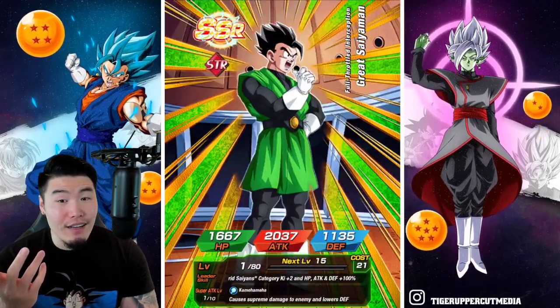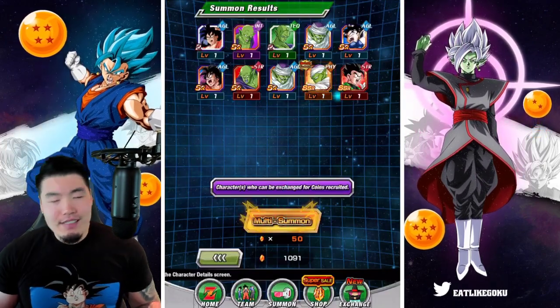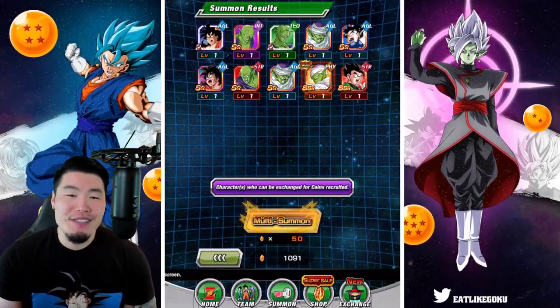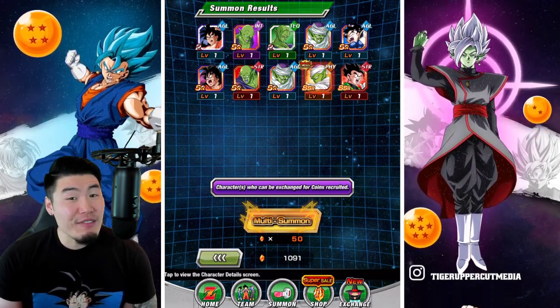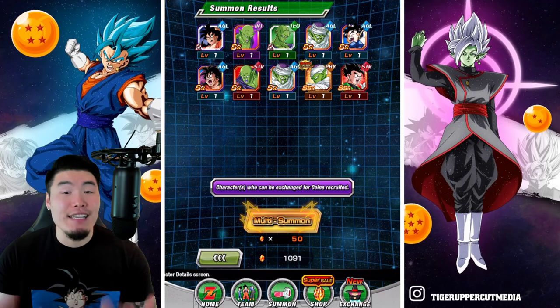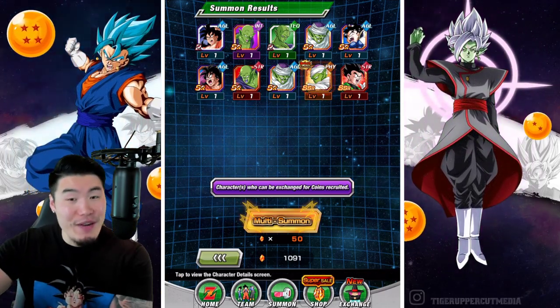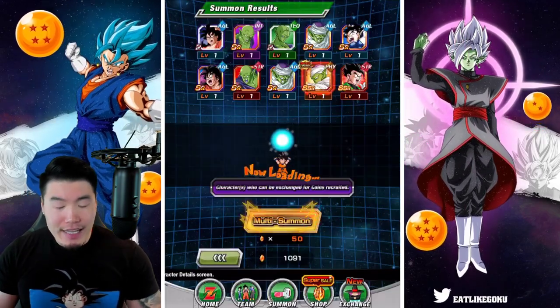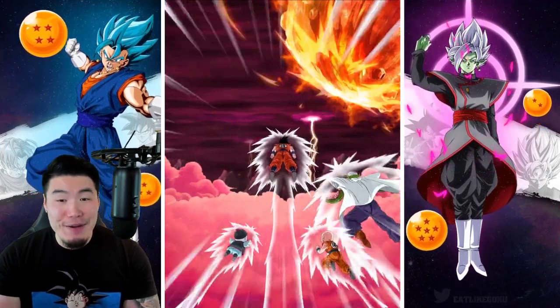Oh, there's more. And that's it. Like I said, I can't really use this guy, but it's a start. We're at least getting featured units. It's a move in the right direction. I'm going to take that as a positive. I'm going to try to be positive about that one. So far we've had two multis — one Piccolo.